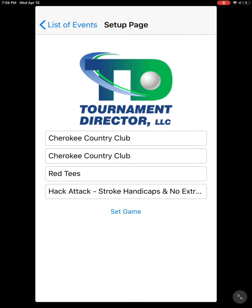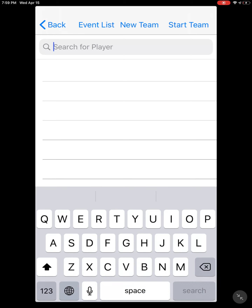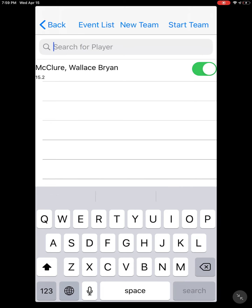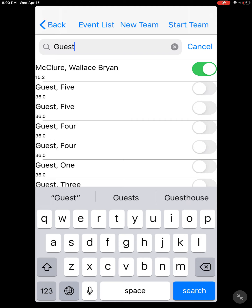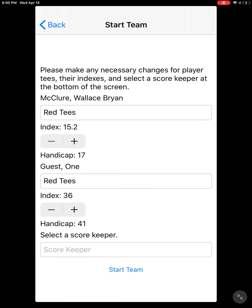When you hit 'Set Game' that sets it up for you. You'll create a new team — in this case we'll select one of the McClure guys and add an extra player. Once you've selected a player to be on the team they're shown up at the top, so you already know who's on your team. Then you'll select the little switch to the right to put them actually on the team.